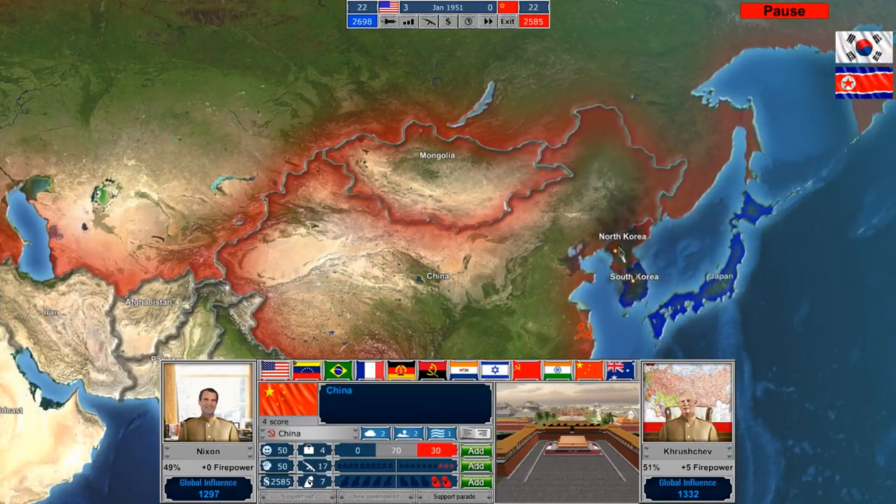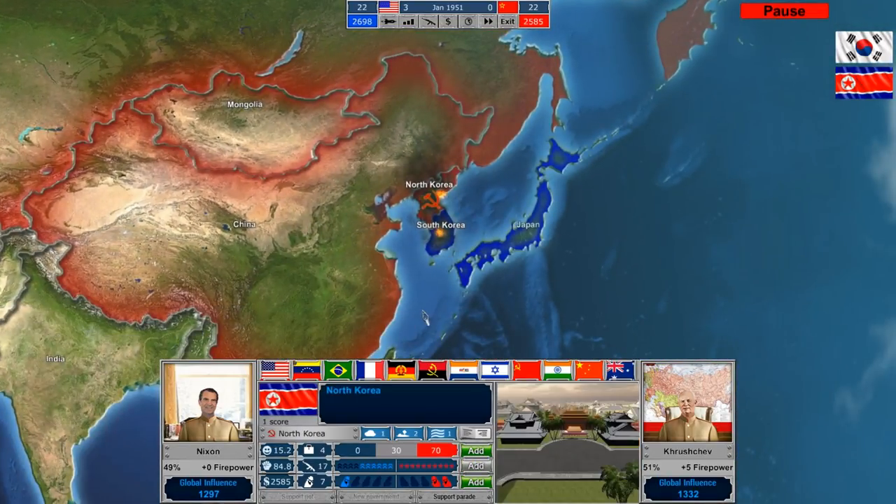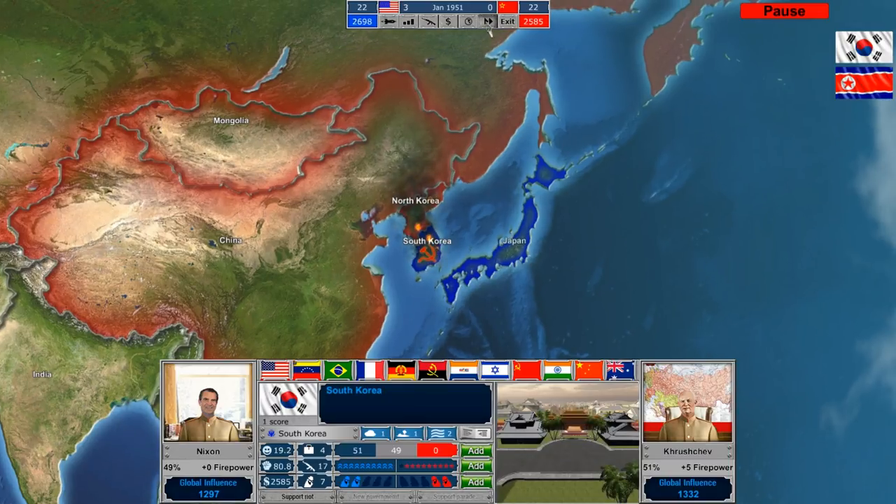We're going kind of militaristic, investing heavily in our ground and now our air units as well. Then we'll go back to Korea, where it looks like we're starting to get the edge in North Korea — the American military forces are starting to decline. But in South Korea, we're also starting to suffer as well.